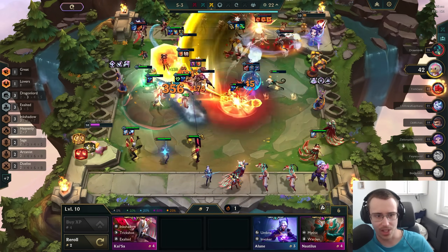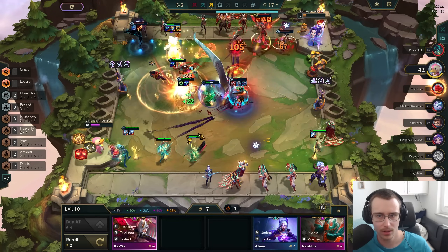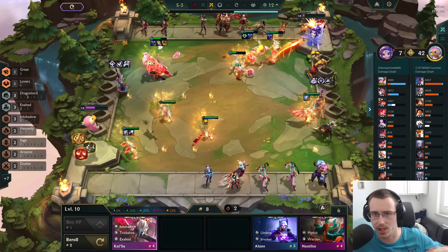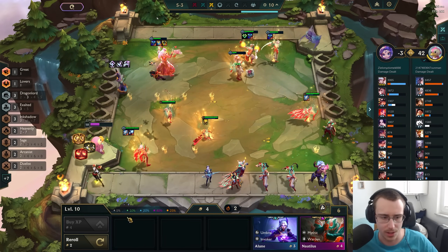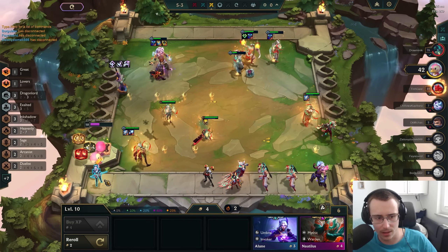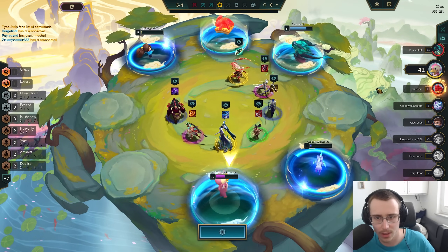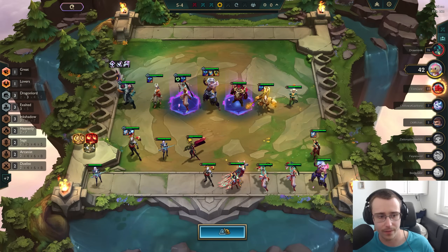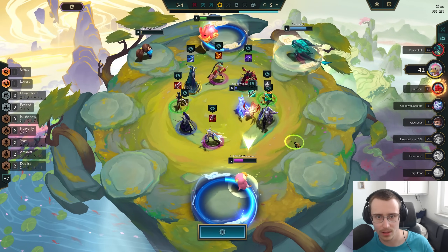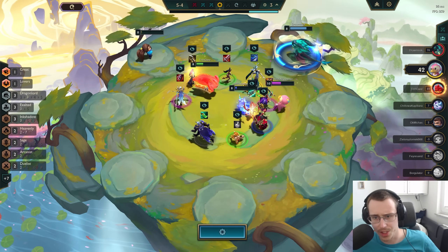A little bit of damage — this guy is level 10 as well. But we appear to be very dominant! Damn, we sliced through him — he's gone. Let's buy this unit. That Caitlyn I kind of want to just sell — it's just pissing me off. That's a Lee Sin — that would be phenomenal to have. Please give me this Lee Sin.